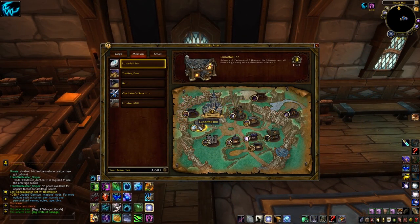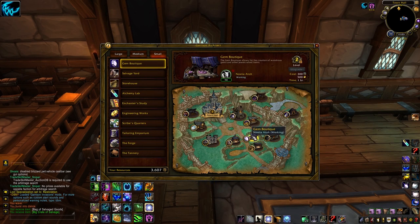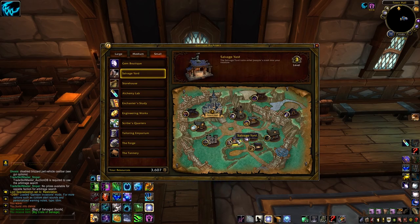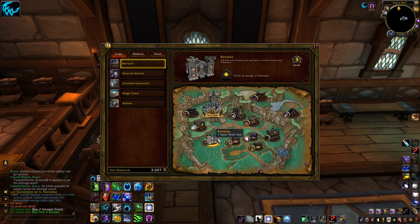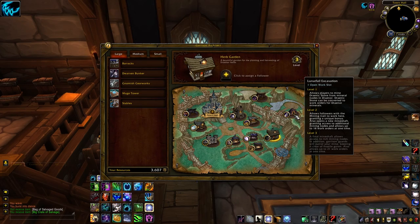These are the buildings you'll need. In your medium spots, get a level 3 Inn and a level 1 Trading Post. For small buildings, get a level 2 Gem Boutique and a level 3 Salvage Yard. Note that you absolutely don't need jewelcrafting as a profession, just the building. Optional but recommended is the level 3 Barracks, which gets you 5 more slots for followers. If you've got a brand new Garrison with tight resources to get started, leave that for later and focus on getting the Gem Boutique and the Inn first.